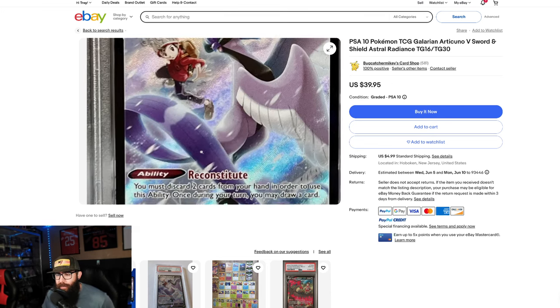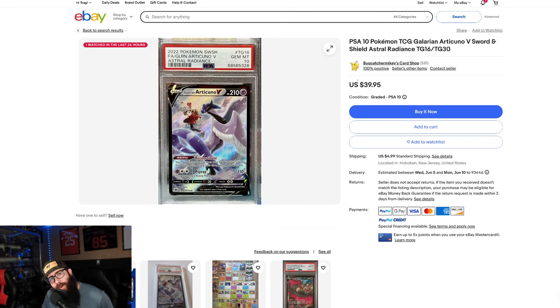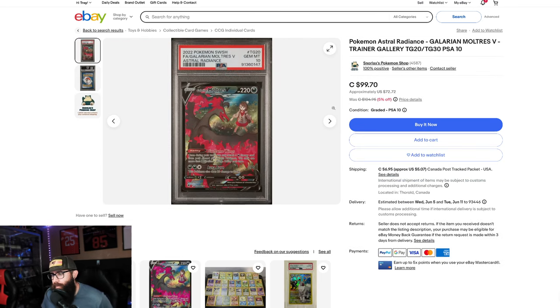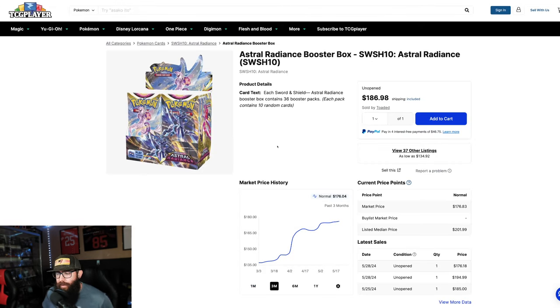You're telling me when you look at this card that it isn't going to be worth more than $40 in a PSA 10 in the future? Come on. Then you have the Zapdos — same thing — $45 in a PSA 10. The most expensive of the three is obviously the Moltres, and this is in Canadian, so it's like $72 currently on eBay as of this recording. These three as a set — I've picked up all of them in a PSA 10 because I think they're too good of a value.